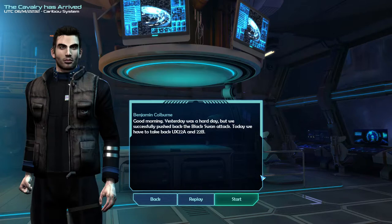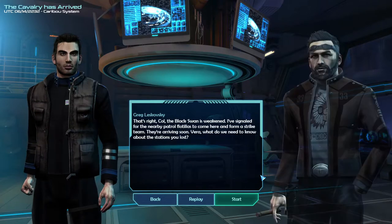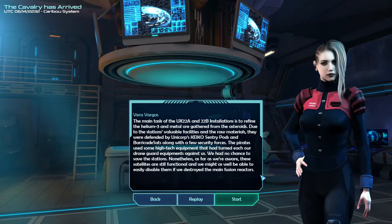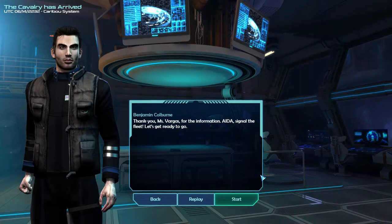Good morning. Yesterday was a hard day but we successfully pushed back the Black Swan attack. Today we have to take back UX-22A and 22B. The Black Swan is weakened. The main task of the UX-22A and 22B installations is to refine helium-3 and metal ore gathered from the asteroids. The pirates used high-tech equipment that turned our drone guard equipment against us. However, these satellites are still functional and we might be able to disable them if we destroy the main fusion reactors. Signal the fleet - let's get ready to go.